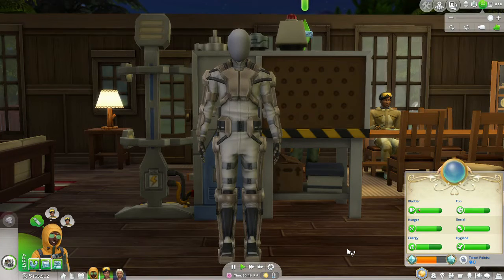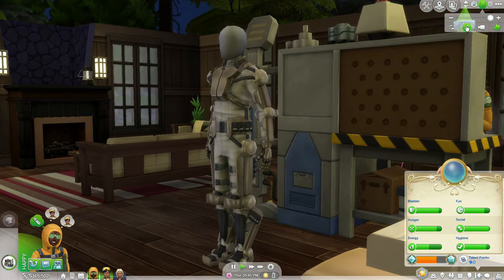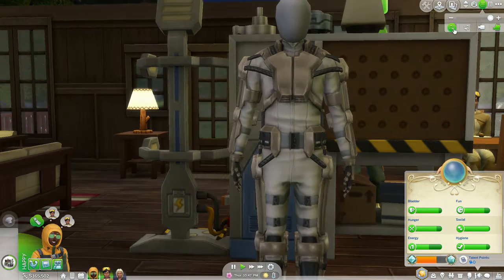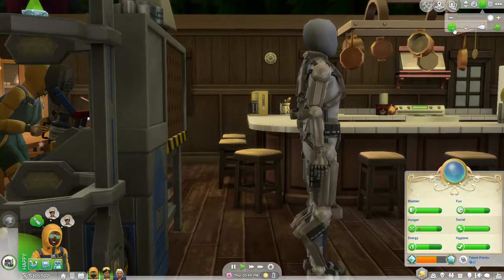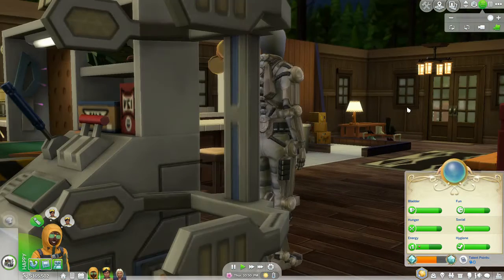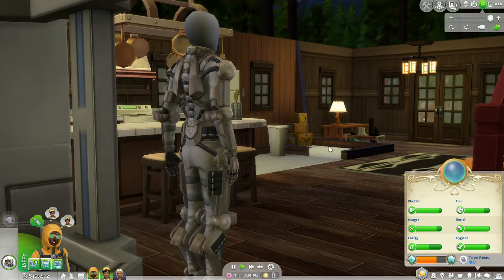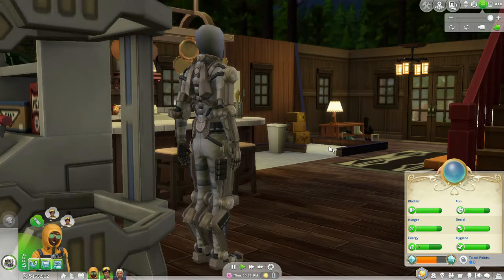The Exomech Suit — C31girl's newest creation. We see that it is colored white with copper metal bits, and there are some black cables and cartridges, no doubt to keep it all powered up. It apparently also has flight capabilities.